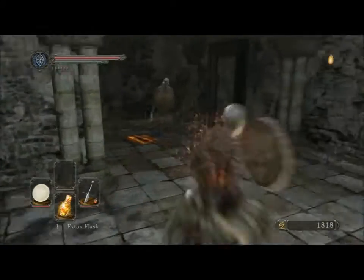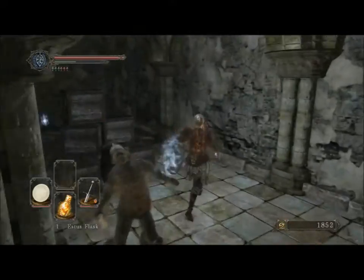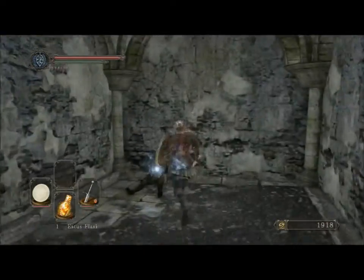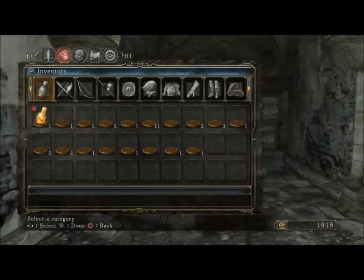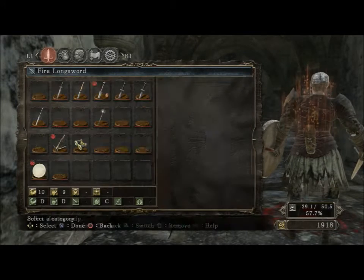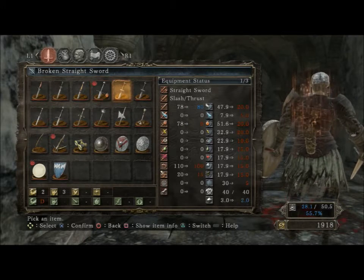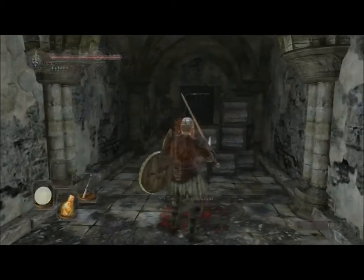Left, ambush ahead — screw your ambush! Oh, a bastard sword — can we use that? There we go. Broken short sword, broken bastard sword — 140 attack, yes we can use it! Big damage time now.